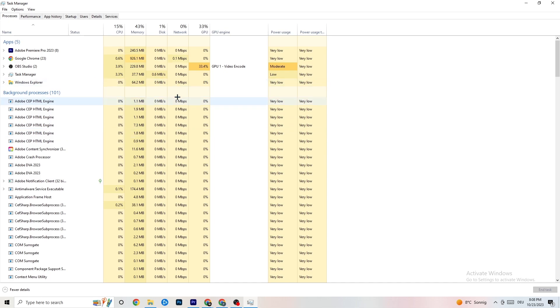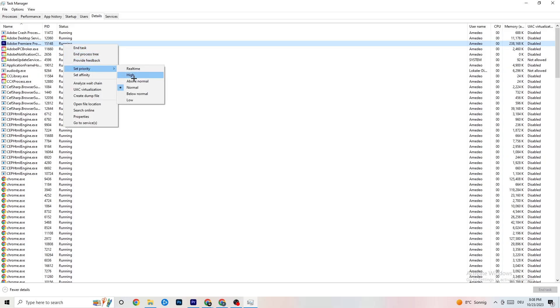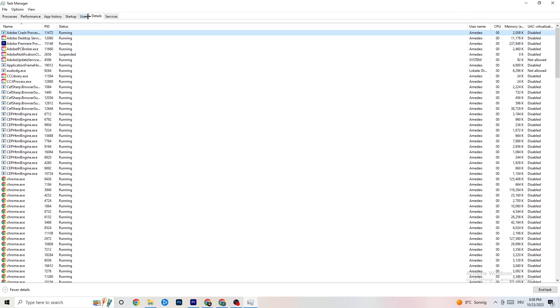Next, go to the 'Details' tab in the top left corner. Search for your game in the list. Right-click it, hit 'Set priority', and you'll see it's currently set to Normal. Set it to High or Real Time - check which works better for you. Hit OK and exit.